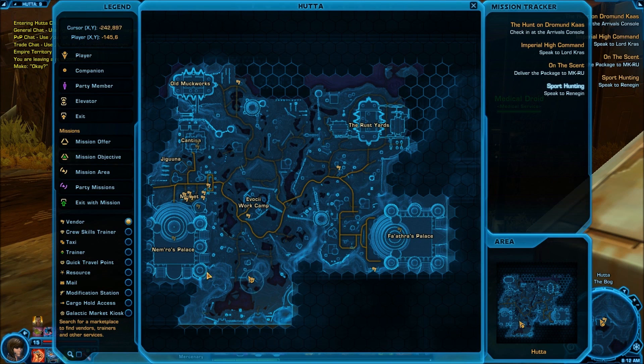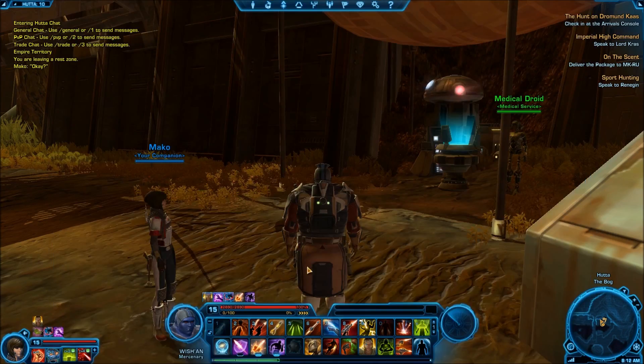Let's go ahead and open up our map. Here's Nimrill's Palace, the starter area. We've come all the way down here and you'll notice there's a medical droid. The holocron is actually situated just over here but you have to work your way up this little hill to get it, and I'll show you how to get up that hill.